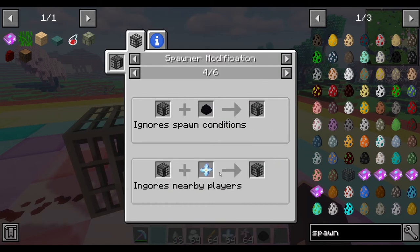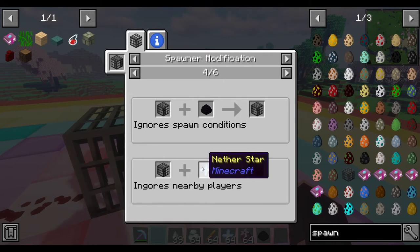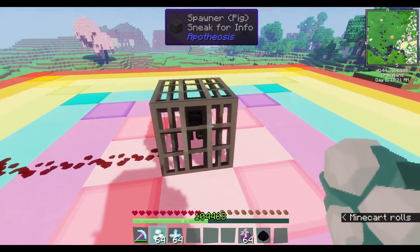You can also use a nether star, which makes it so player distance doesn't matter at all — you can be off in a completely different dimension and it will still be spawning. Be very careful with the nether star though, because if you have a high spawn cap, very low spawn delays, and you don't have it hooked up to a redstone comparator, it's just going to continuously keep spawning. When you come back you might lag out — I would really only do that for the achievement.